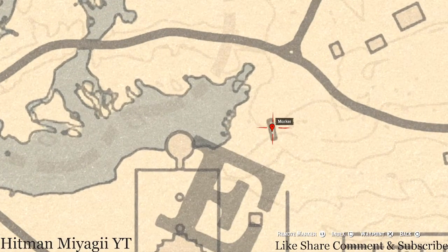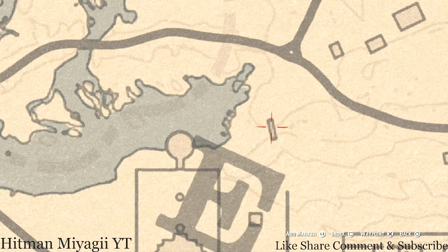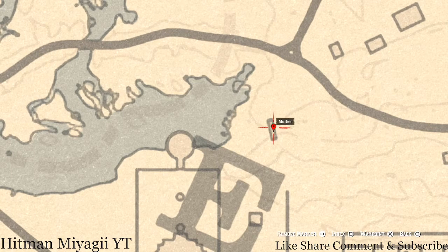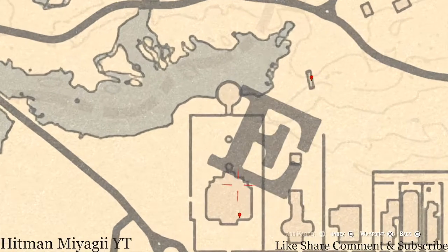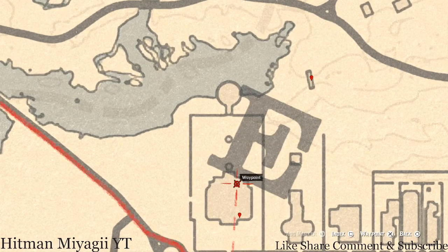This next marker is a coin. It's underneath the bridge — that rectangle on the map is the bridge. Go underneath the bridge with your metal detector and you will get a random coin.